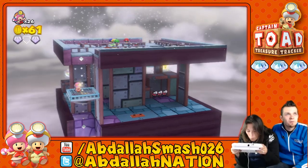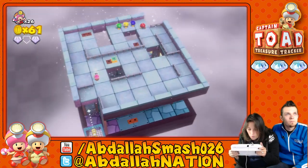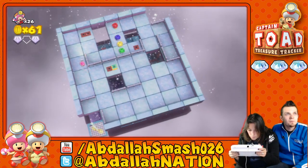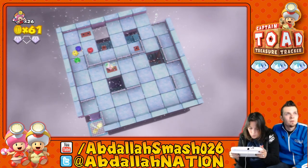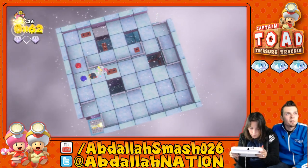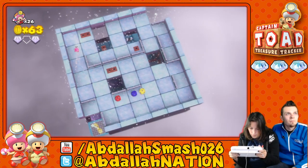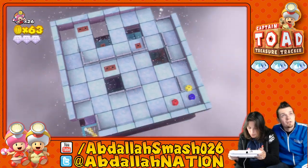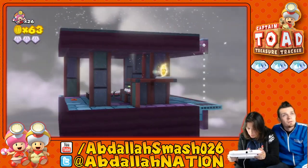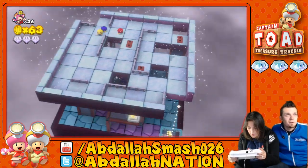We've got to get to that very corner. Which one of these blocks will fall? Corner block, right? Mushroom? Bitty bug. Corner block. Good, got it. We got all three. That's good. Where's the star? The star is over there, but you have to go in that hole.